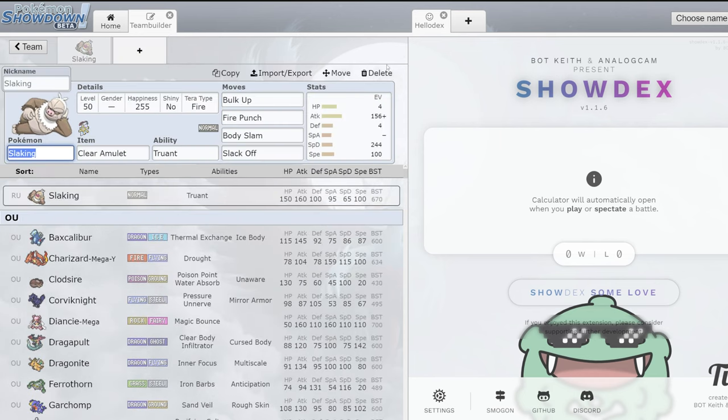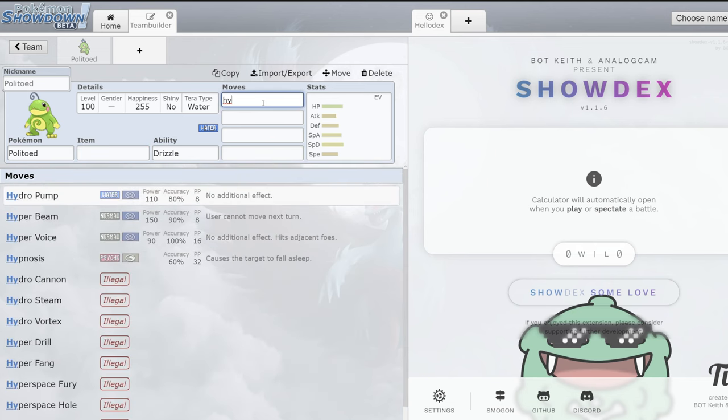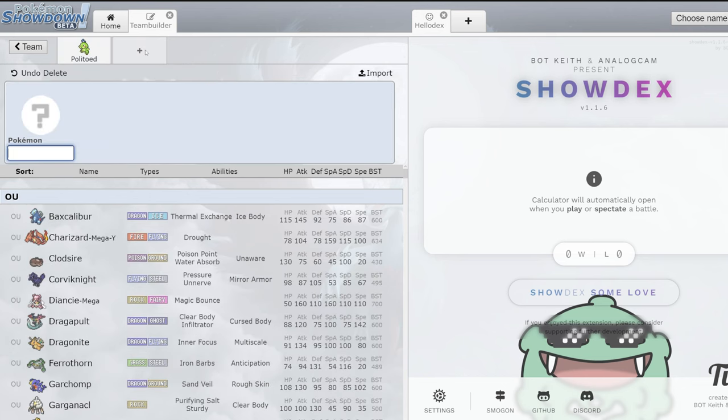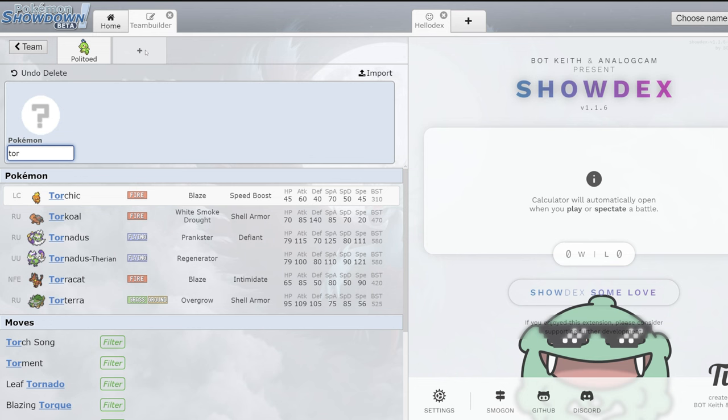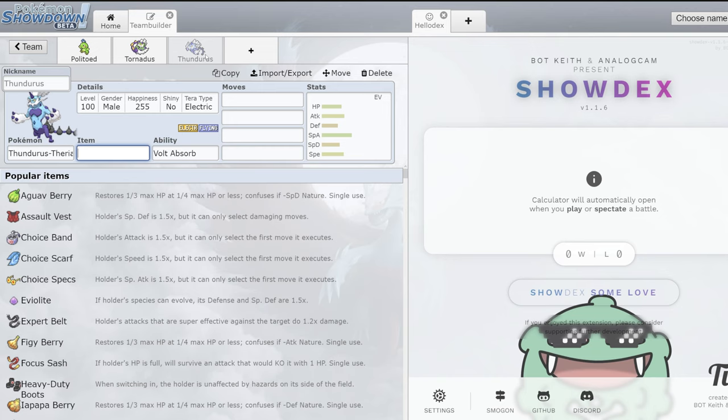The next combo is one of my main ones — Politoed. I've said it for the last couple weeks, I'm a huge Politoed fan; I think Politoed is a lot better than Pelipper. The Pokémon I want to pair with it is any of the Genies — Tornadus and Thundurus are the two main ones that come to my head, though Landorus could be cool too. The main reason Politoed is better than Pelipper, especially when pairing with the Genies, is they don't share that Flying type.